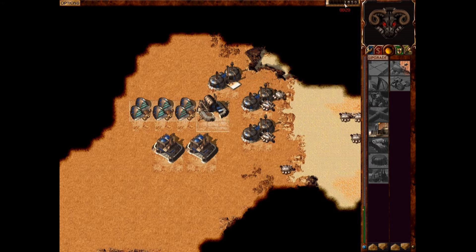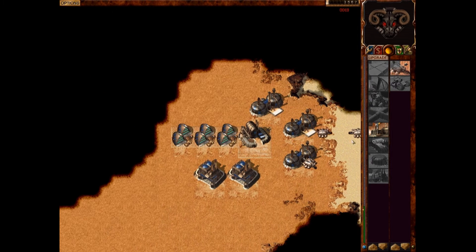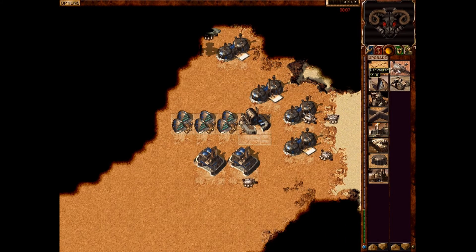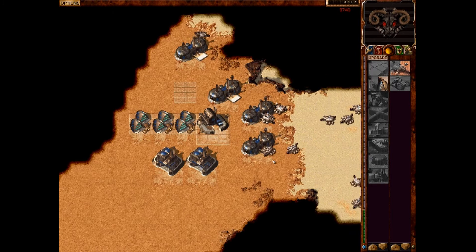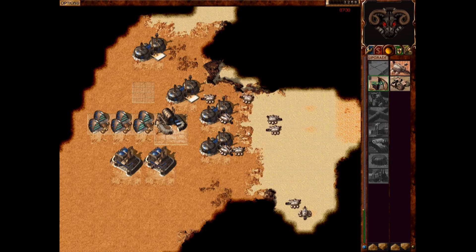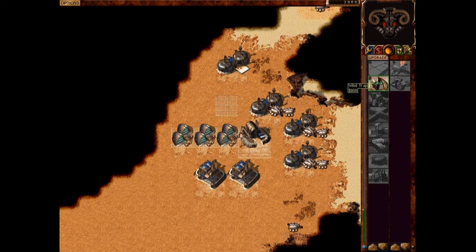I'll talk about the clock in the next one, but don't worry about it for right now. Once that's down, I'm going to need another power plant. Always throw down concrete and then another power plant. Four... eight... nine... ten... eleven... and here's our twelfth harvester. There's our final harvester.